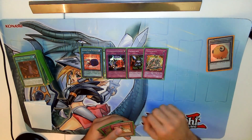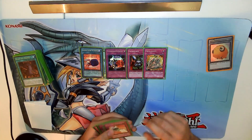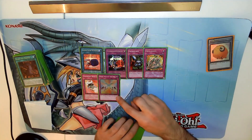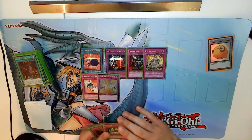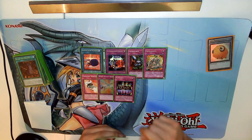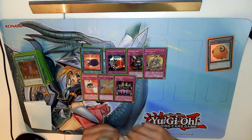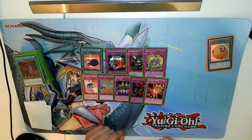Then we have Metal Morph as the next trap, for the Red-Eyes or just as an attack boost. We have the two Magical Arm Shields — Magical Arm Shield and the upgraded Double Magical Arm Shield — and Fairy Box, everyone's favorite common card if you watched any progression series. And Queen of the Chain.